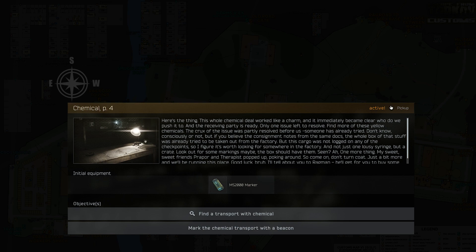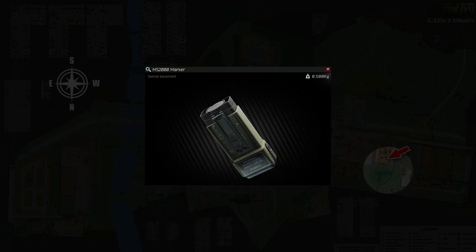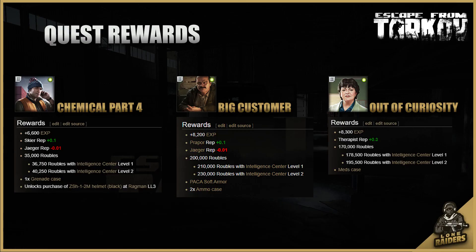You must be level 11 to start this quest. This task requires you to mark a van which is located in a warehouse on Customs with an MS2000 marker, which is provided by Skier when you accept the quest. Although this task is given to you by Skier, it also triggers the same task for Prepper called Big Customer and Therapist called Out of Curiosity. Basically, once you've completed it you have the choice to hand it in to any of the three traders, with different rewards from each trader.